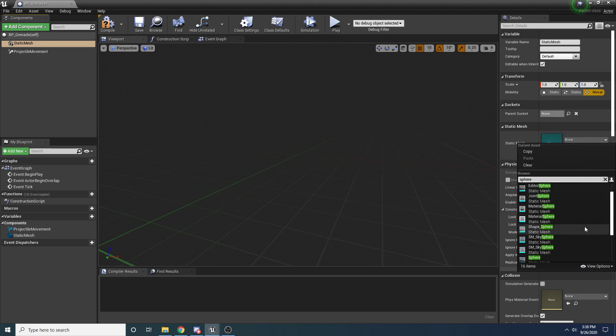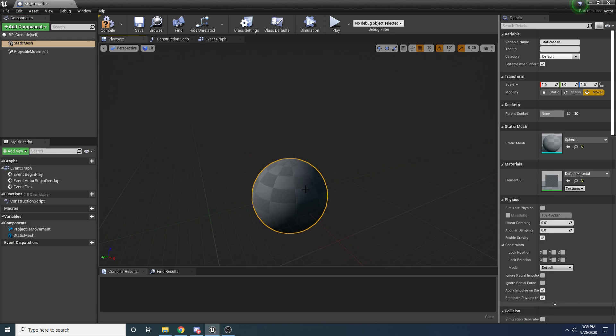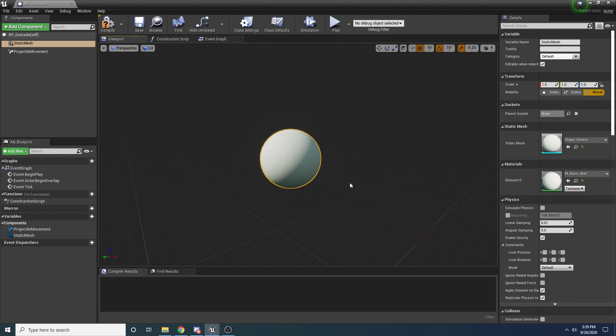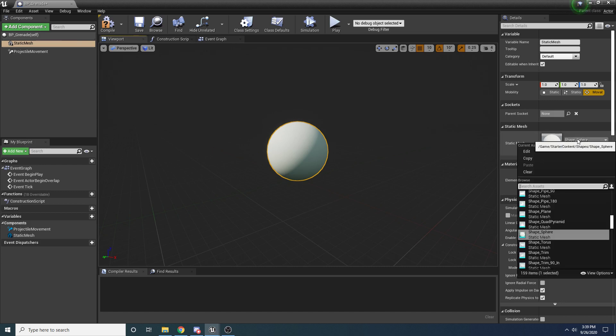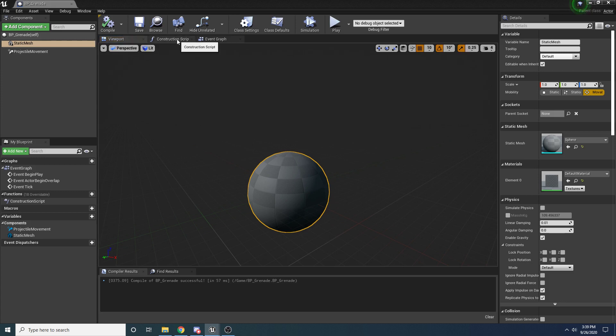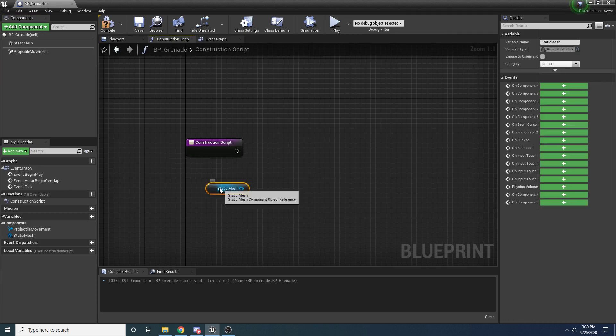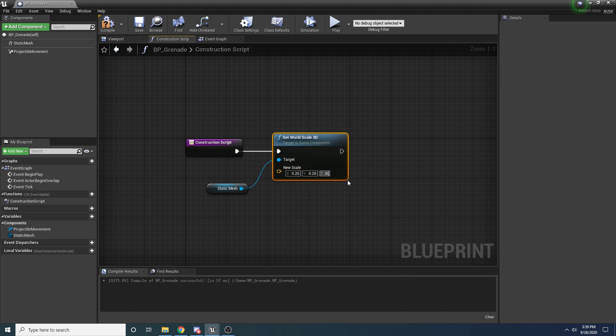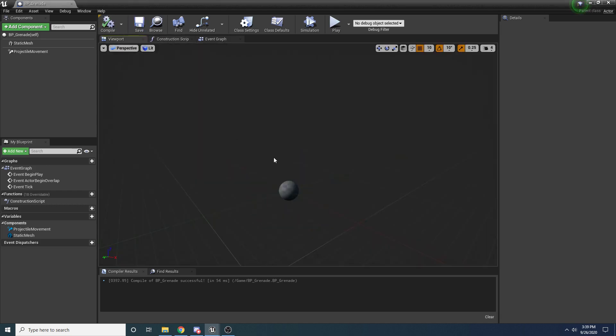For this one we want to select just 'Sphere' - not Shape_Sphere. The reason is we need one that's centered. The Shape_Sphere has its origin at the bottom, and we can't move it since it's the root component. Whatever object you use, make sure its origin is in the center, otherwise it won't quite follow the trajectory correctly. This sphere is a little too big, so in the construction script I'll drag in the static mesh and set world scale to 0.25 because that sphere is way too big for a grenade.